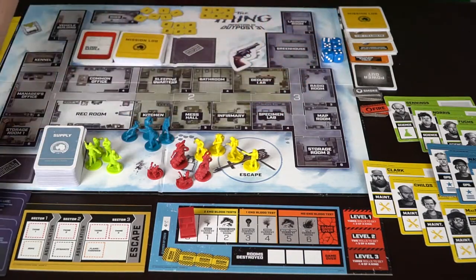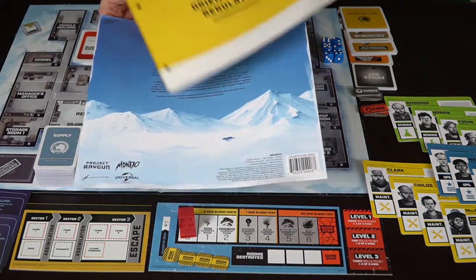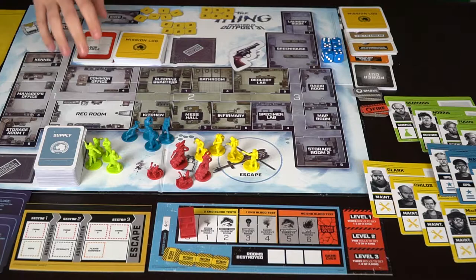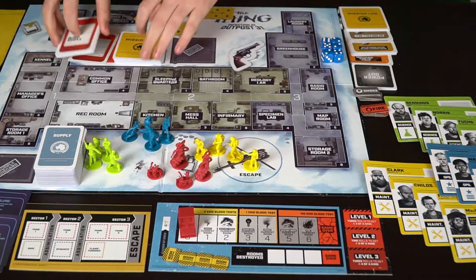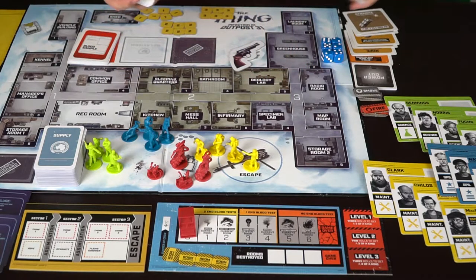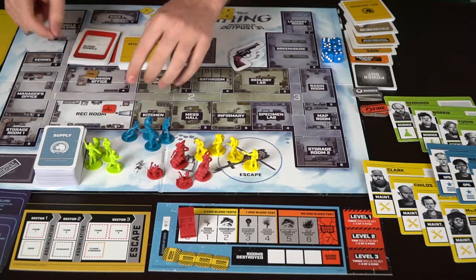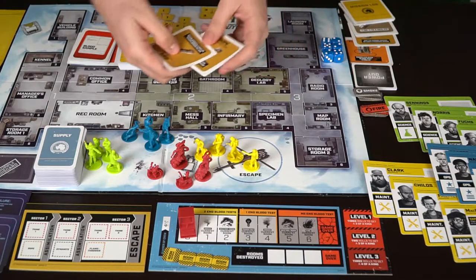There are success, failure, and turn order reference cards. Here's the rulebook, along with a nice pamphlet showing the dog that started as the Thing and corrupted the entire crew. You've got blood sample cards to determine whether you're human or an imitation. Mission log cards are used for three, four, or five player games, with additional logs for higher player counts. You'll also get tokens you place in rooms and flip over after completing missions — either fighting a Thing or gaining an item.